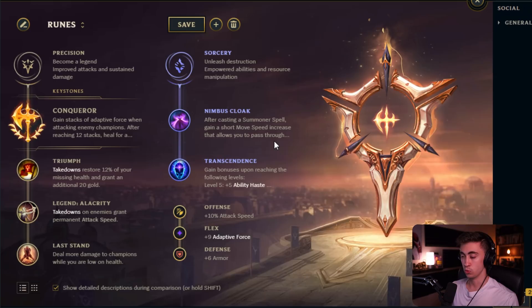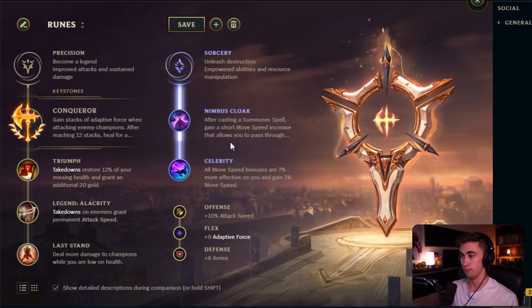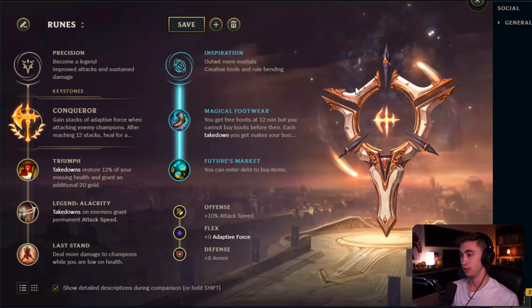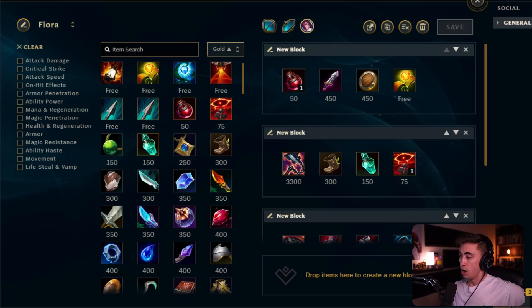There are times where taking Ignite makes sense — Nimbus Cloak recently got a nerf but if you are going to take Ignite this is the page you'll want, as it allows for great early cheeses and provides mobility and ability haste later. Personally I think Resolve is more consistent and stronger, and I'll really only take the Ignite page when smurfing. You could take Inspiration if you're going the Essence Reaver build for an early Sheen, but that's not as ideal — Fiora really utilizes the durability from the Resolve tree.